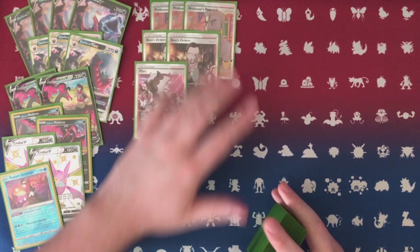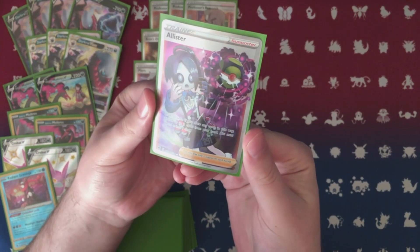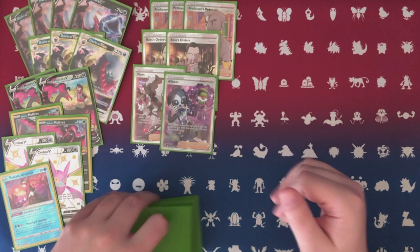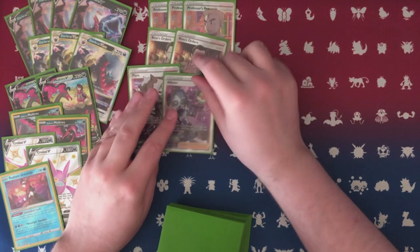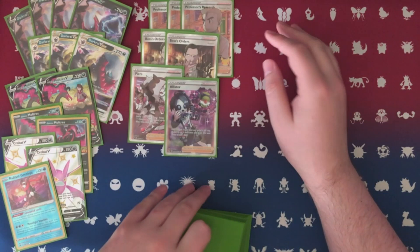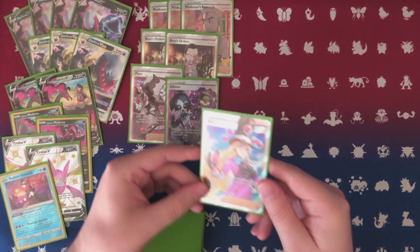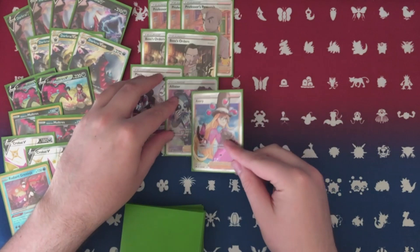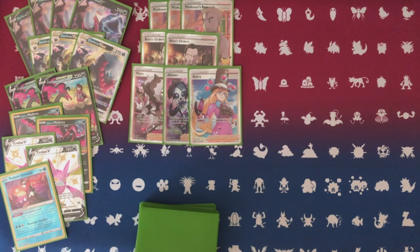Continuing with the one-off Supporters — we're playing a copy of Alistair: draw three, and if you drew any cards this way discard up to three cards from your hand. So in a turn where you don't want to discard your entire hand — say you've got a V-Star or Boss you don't want to throw away — but you still want to draw and discard, Alistair is that pseudo middle-of-the-road outlet. You don't have to discard three; you can get away with just one. I also play a single copy of Avery — draw three, and if you drew any cards this way, your opponent discards Pokémon from their bench until they have three. Avery lets me draw a couple cards while also disrupting my opponent.